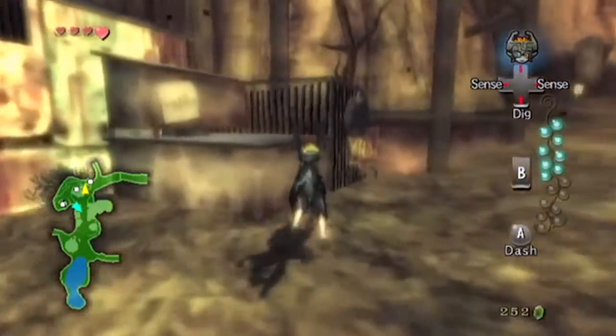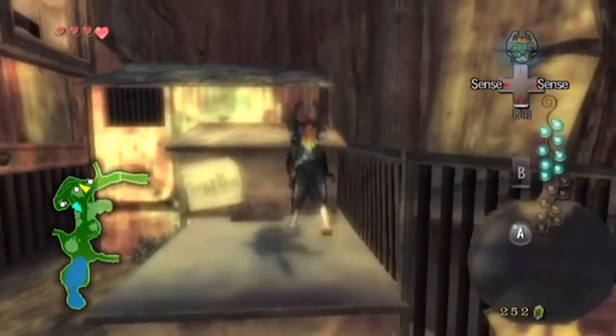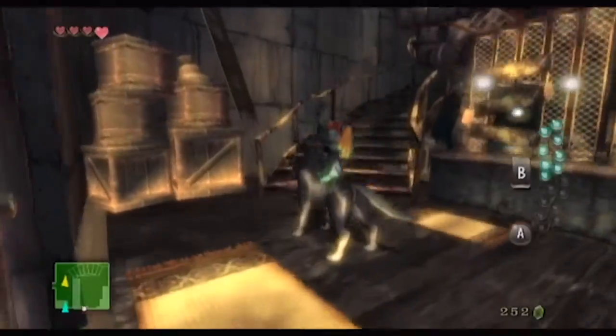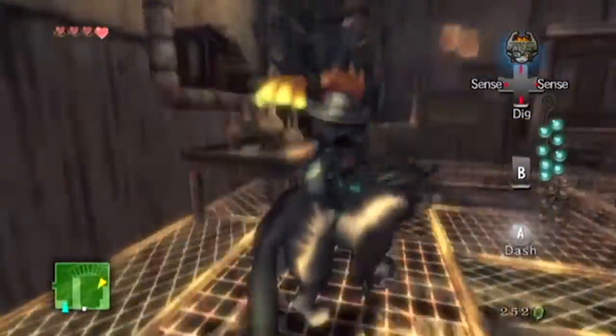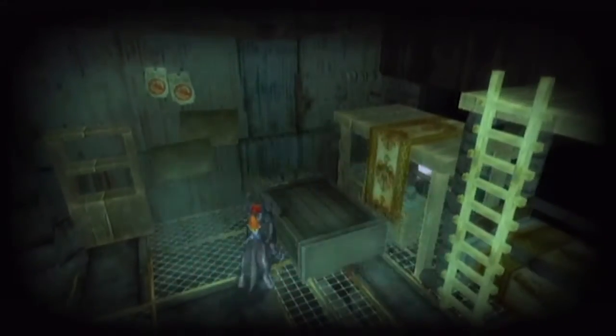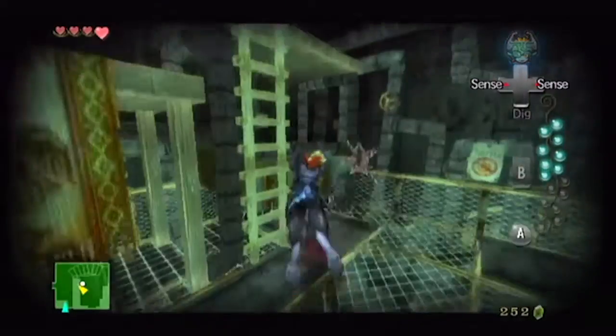Now we can continue along through the buildings. There's technically two more buildings to go, but this is the last normal one — the one after is a bit more interesting. We can smash through that window, which flickers weirdly like it's in an old film. And now we're into the bomb shop. If we bring our sensors up, we'll see this shadow insect is, in fact, behind a cabinet, so we can dislodge it and kill it.